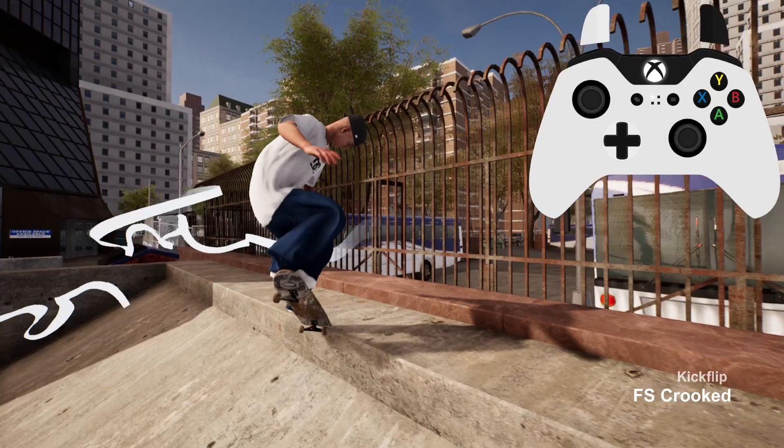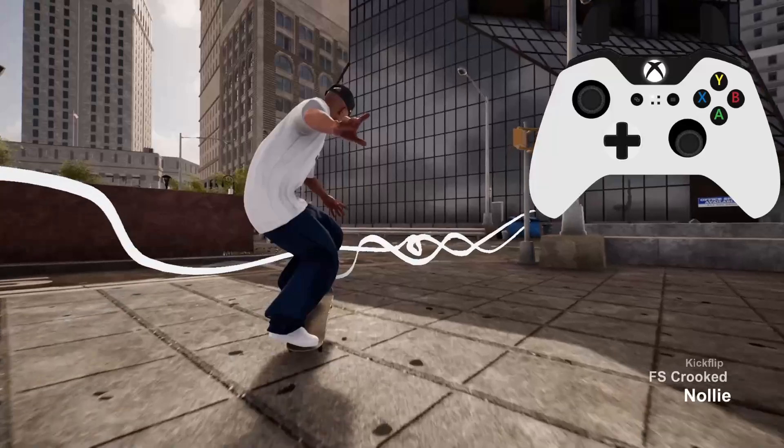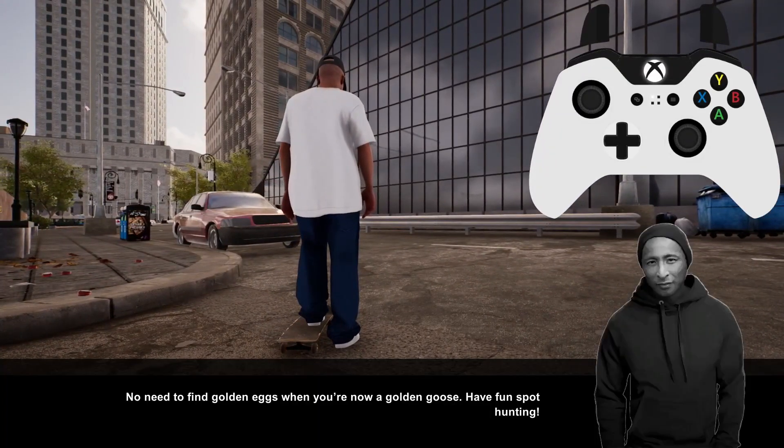Don't forget: after popping out of the grind or slide, you need to completely release the inputs before reapplying them with the manual's input. Then it's just a case of holding the input and popping out when you get to the curb. As for the trick out of the manual, any flip trick will do.